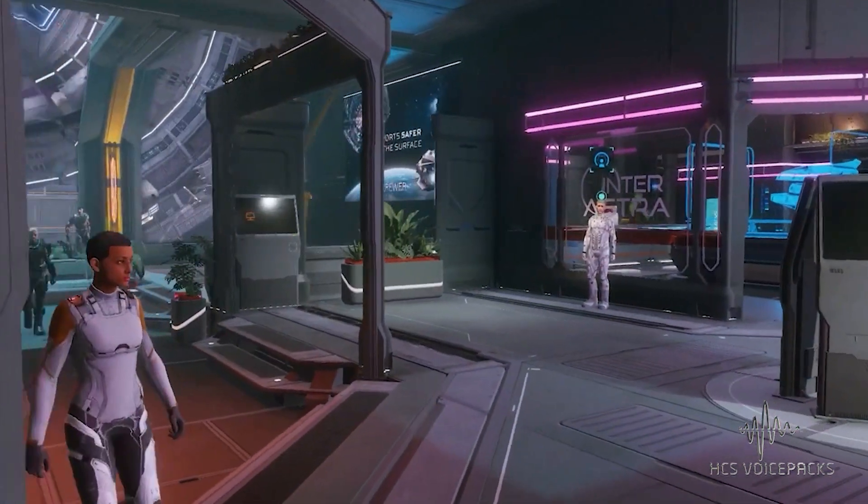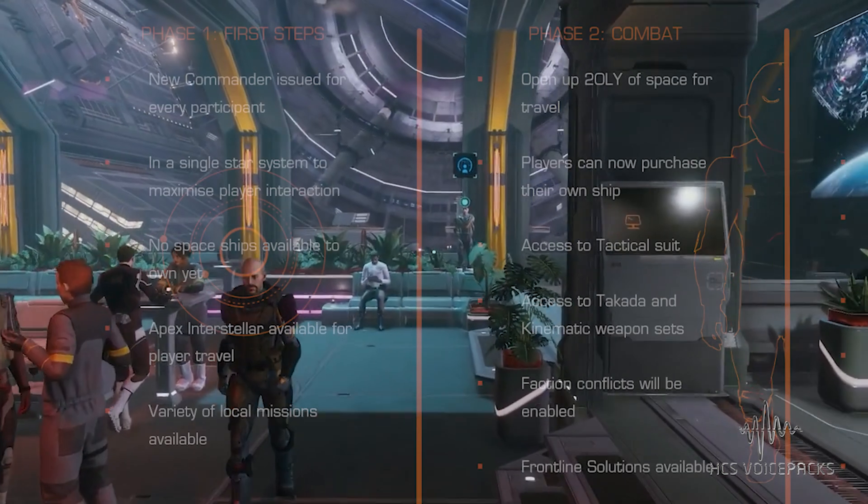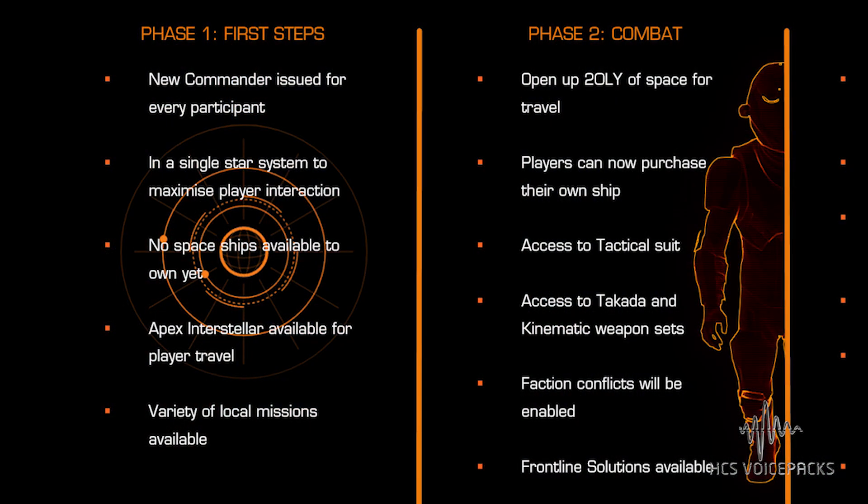Some of the things we want to implement into Gravity will be dependent on the journal entries. So during phase 1 of the Alpha, we'll be gleaning as much information as we can and testing that with our new Boots on the Ground Gravity profile.